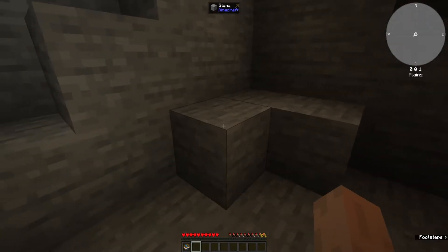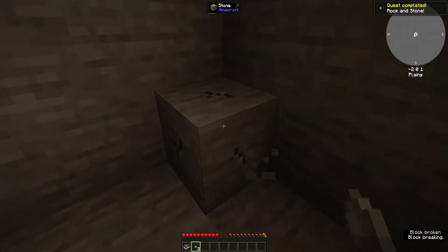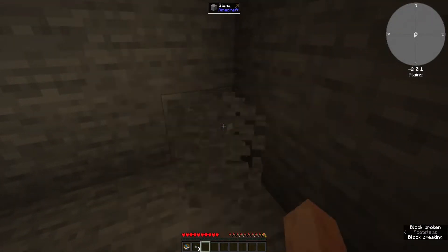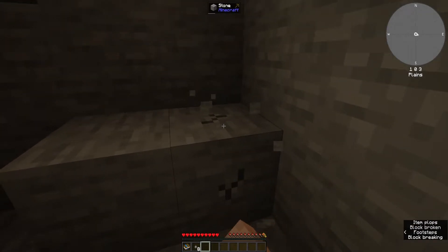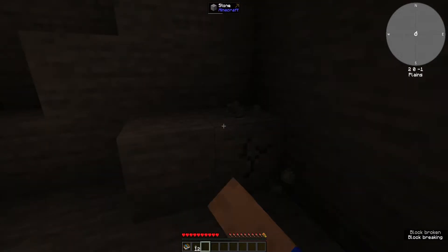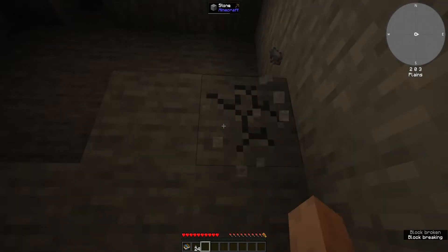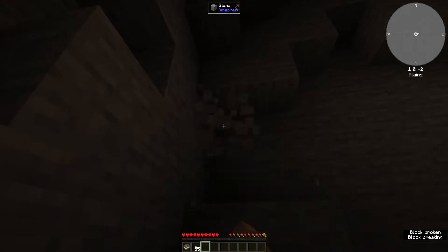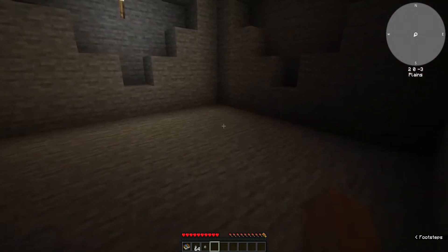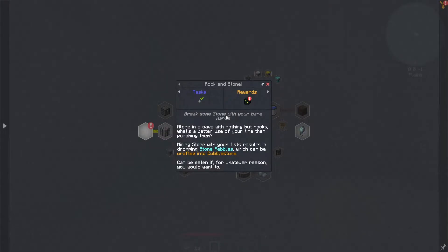So now we're just going to punch this and create pebbles. Rock and stone — we got one quest completed. We got to make sure we punch it with a bare hand. If we're using a tool, we don't get any pebbles. We have to punch the stone with a bare hand because that's just how it is. Let me grab a few of these, maybe a stack.